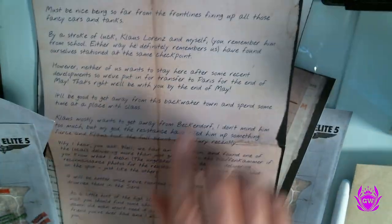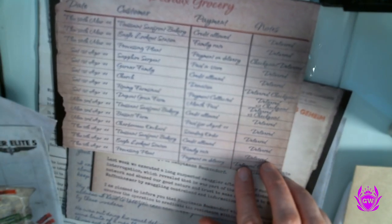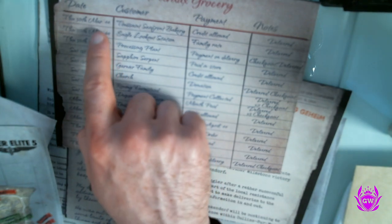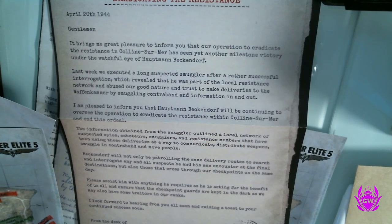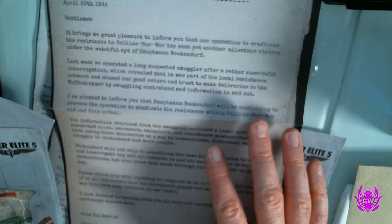That letter was dated 18th of April, 1944. Then we've got the Devro Grocery — looks like a list of all the transactions, all the dates, and customers. Opening this up, there's even more intel. This next one is from the bad guys, dated April 20th, 1944: 'Gentlemen, it brings me great pleasure to inform you that our operation to eradicate resistance in Coraline-sur-Mer has seen yet another milestone victory under the watchful eye of Hauptmann Beckendorf.'